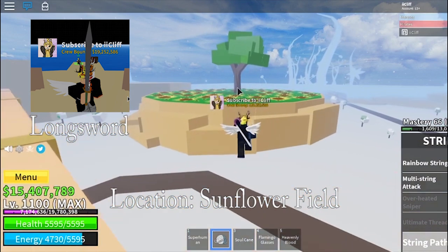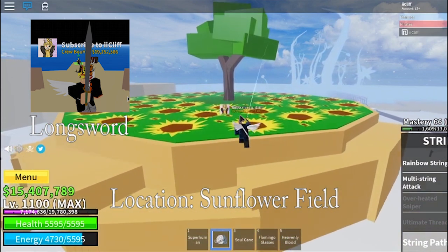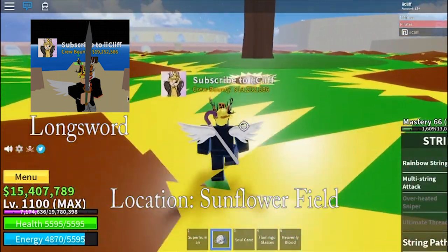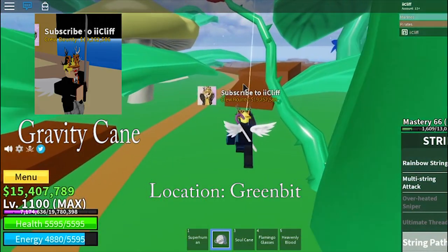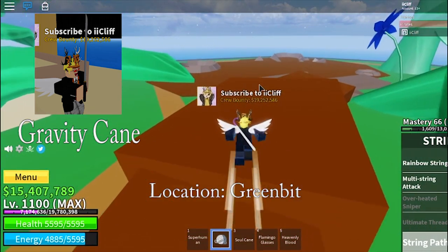The first sword in the second sea can be obtained by killing Diamonds. He spawns over here in this flower field. The sword that Diamond drops is called the Long Sword. The next sword is called the Gravity Cane and it can be obtained by killing Fajita, who spawns right over here.